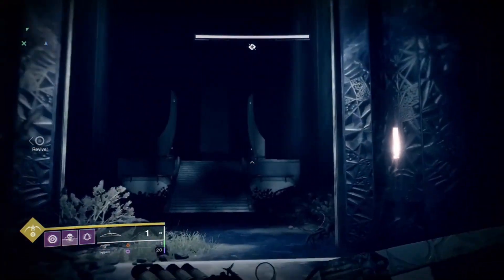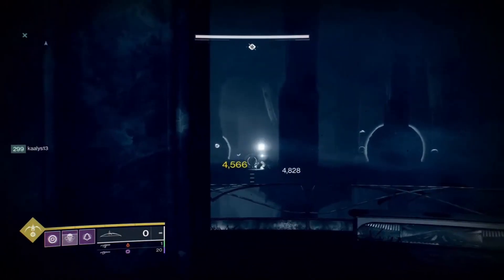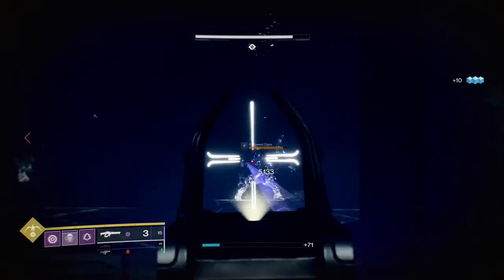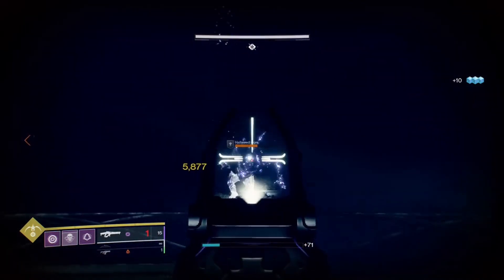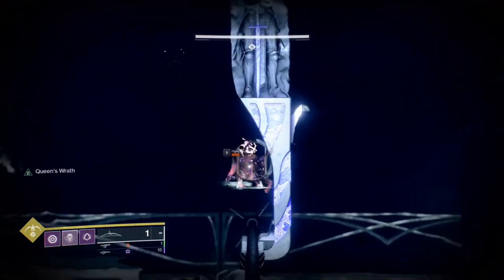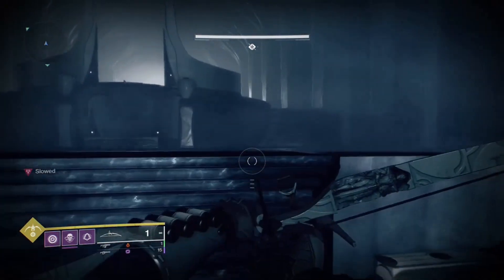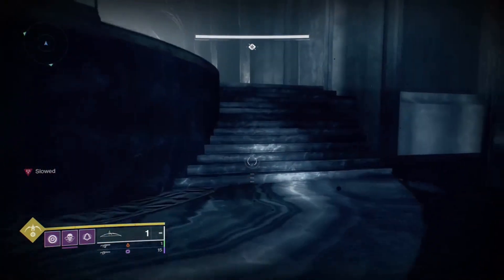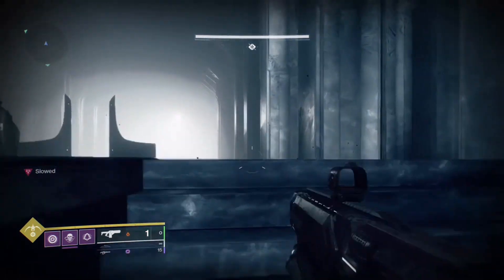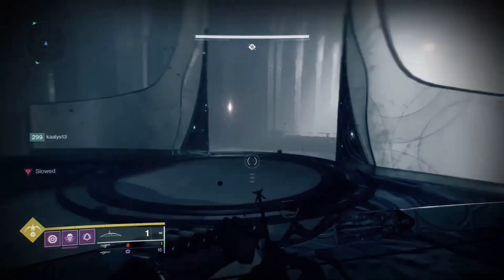Through the door you will see a hallway filled with Taken Knights, Phalanxes, and Hobgoblins. After you have cleared the room, take the staircase at the back left side to the next part of this encounter. In this room you'll be traversing above a pit on small beams. As you make your way across, Taken Ogres will spawn and attempt to push you off — do not fall, as falling equals death. Take out these Ogres immediately as you see them.